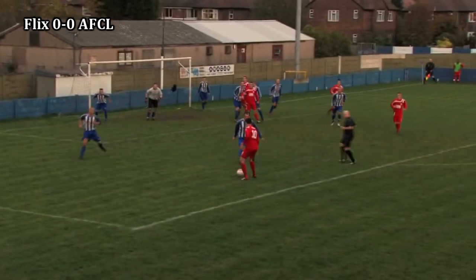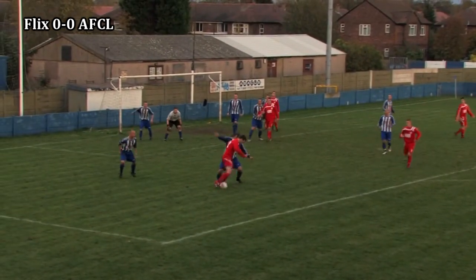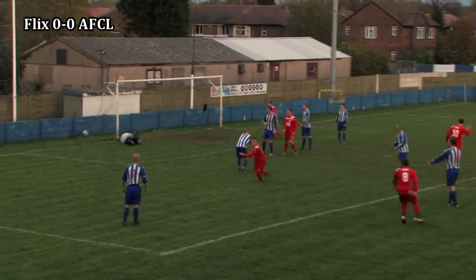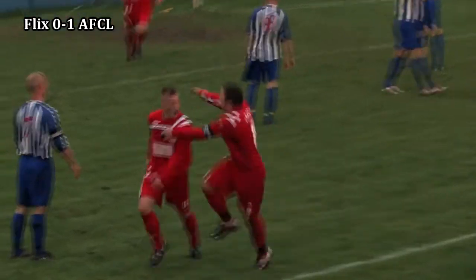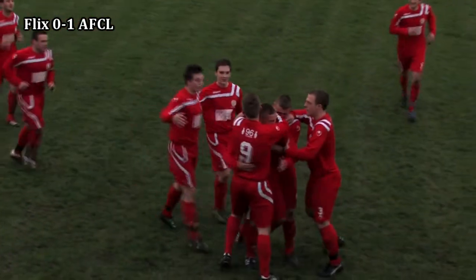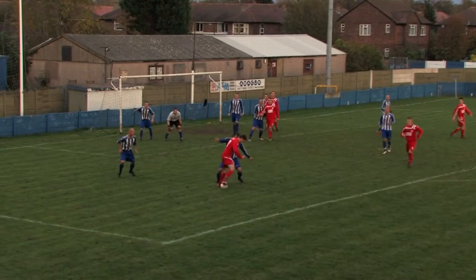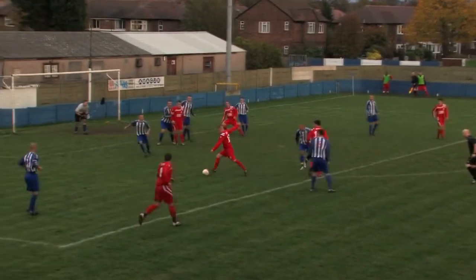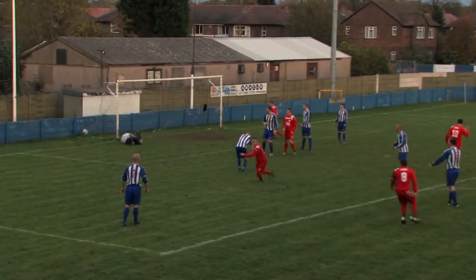Williams plays the corner short to find Nethercote on the edge of the box. He's faced by Keough and can't get past him, so gives it to Buckley instead — who lines himself up for the shot and fires into the near post to give AFC Liverpool the lead. The pressure that AFC Liverpool have been building since the start of this first period of extra time has finally paid dividends as substitute and debutant James Buckley gives them the lead.